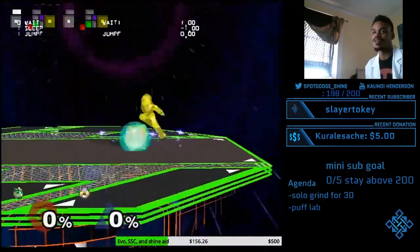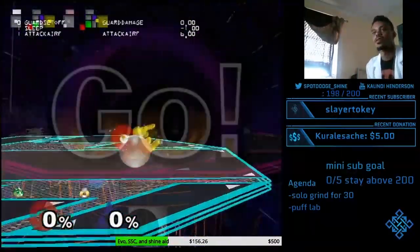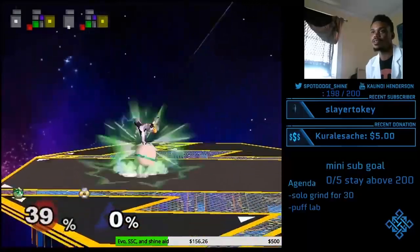The way I'm doing it is I'm pressing up and Z very quickly. There's no way her jump squat ducks under fair, right? I mean, it ducks under forward air.